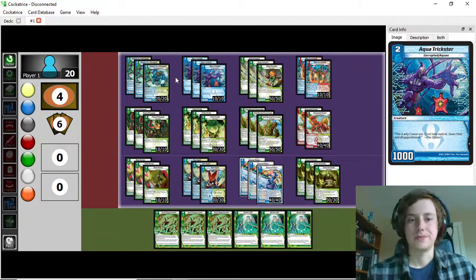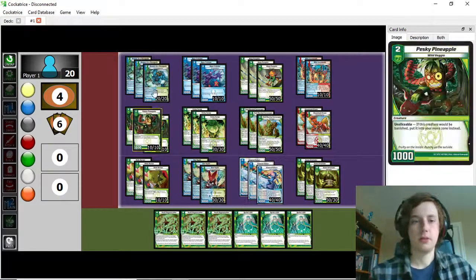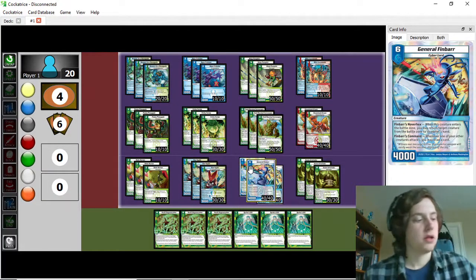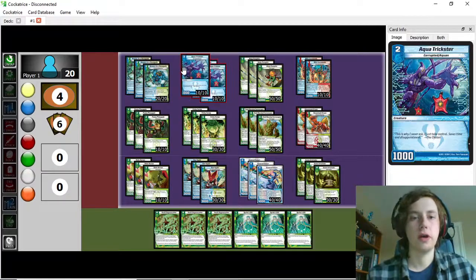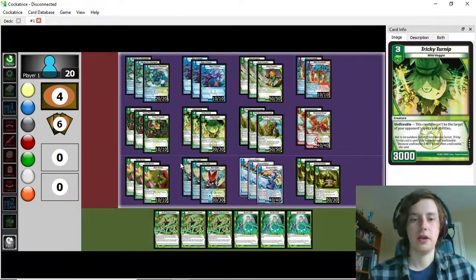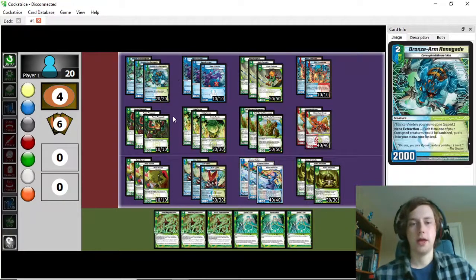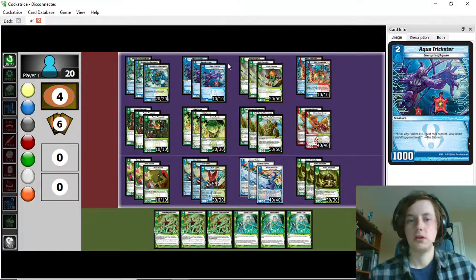The only two-mana veggie we're not playing is Rapscallion — the big problem is it doesn't actually attack your opponent, which is important when triggering the combos with Cornucopia. The final two-drop is Aqua Trickster, which is a card we're not really looking to cast in the early game. It's obviously just a two-for-one with no abilities, and will primarily just be going to the water mana zone to cast better cards like Renegade and Bad Apple.